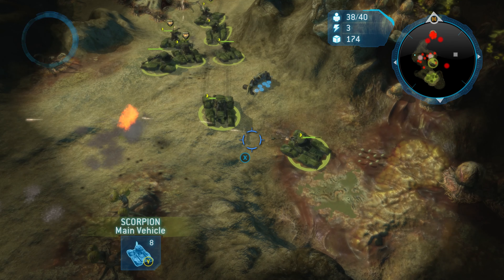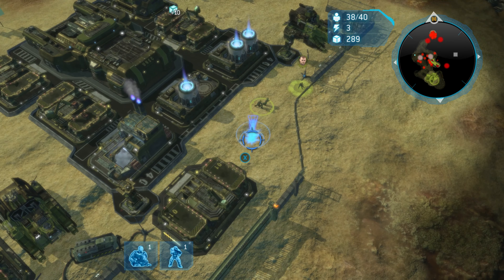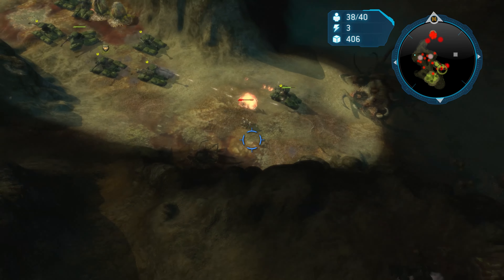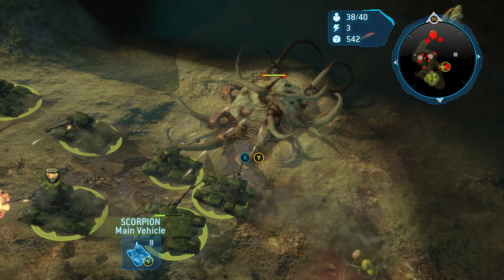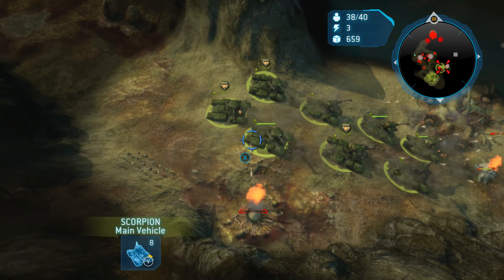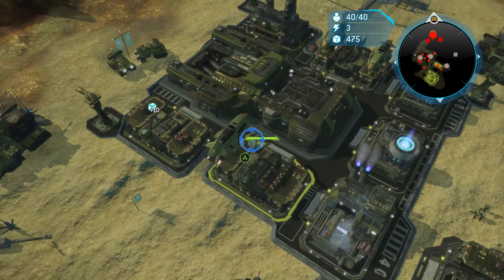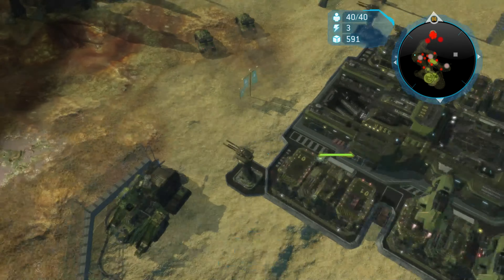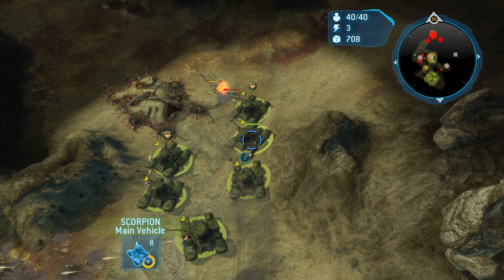With the spartans, sometimes I enjoy keeping them out of vehicles, but in this case they are so much more efficient in a tank. This is also a good point to start using the healing repair function — that way I don't have to keep wasting money on new tanks. We're going to get another tank, so eight tanks and four wolverines seems like a good complement. Once the tanks are fully healed we'll clear out the rest of the flood colonies and then destroy that proto grave mine.